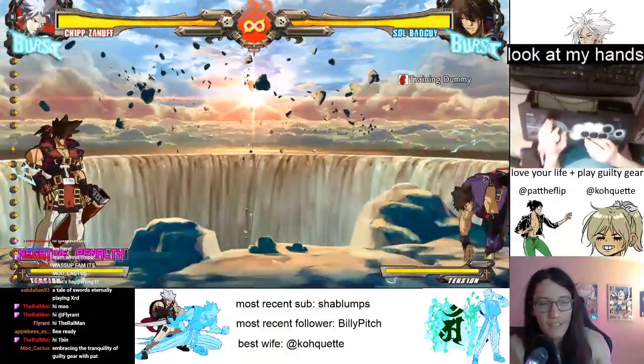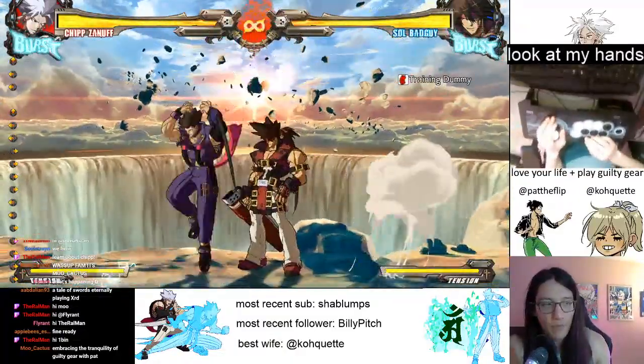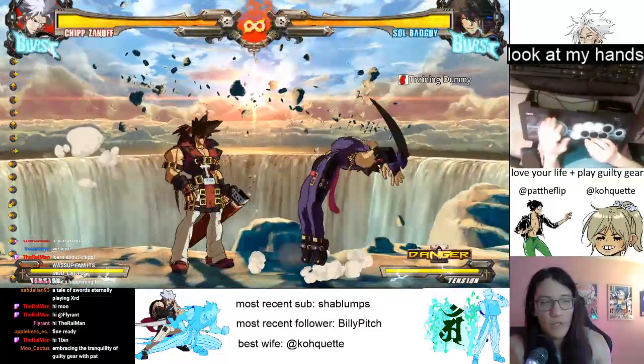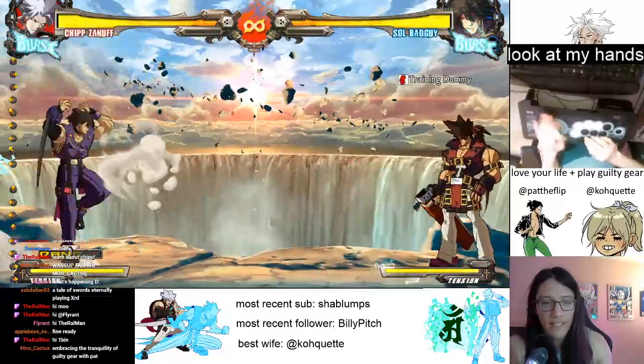We'll start with just 6-6 to dash and then 8 to neutral jump. If you do it a little bit too quickly, you'll get a forward jump instead. It's not the worst, but it's not what we want. You want to practice getting what you want.